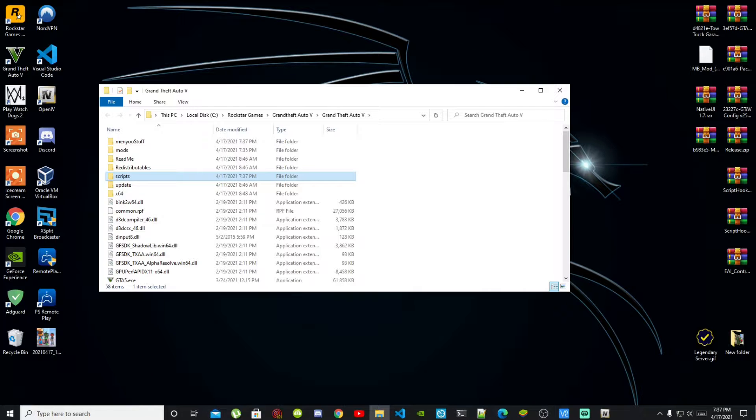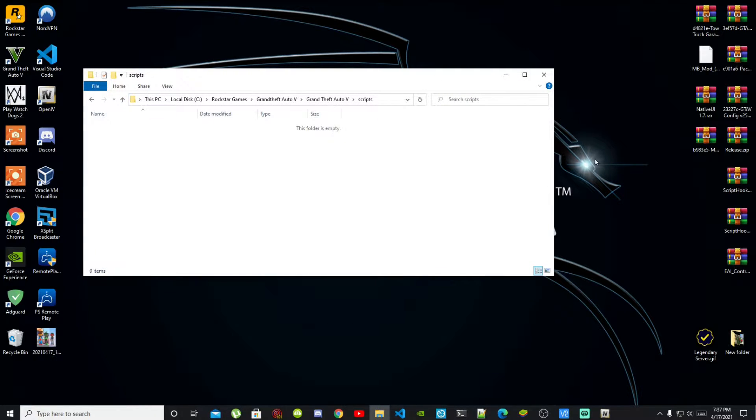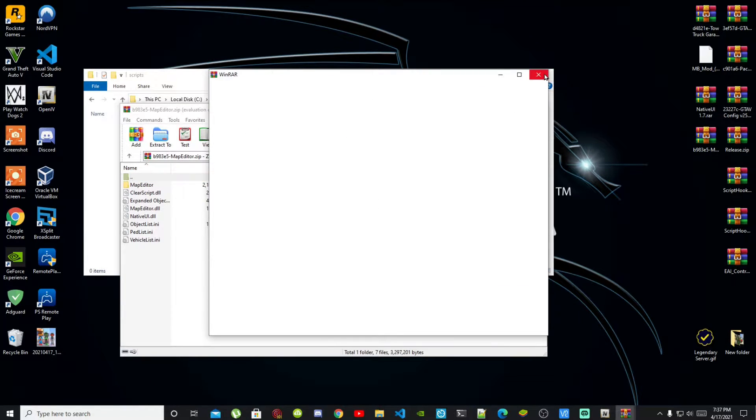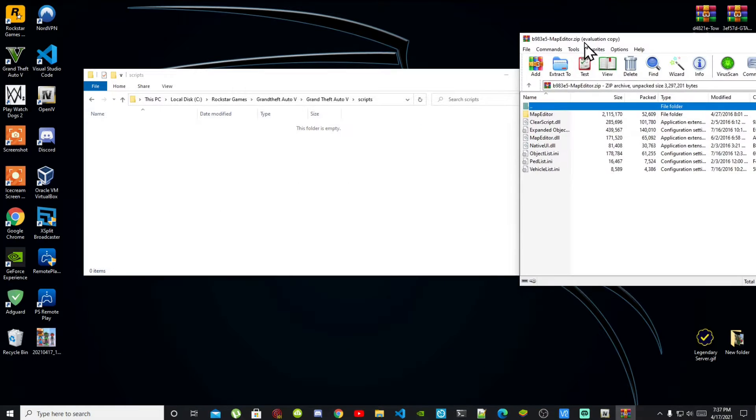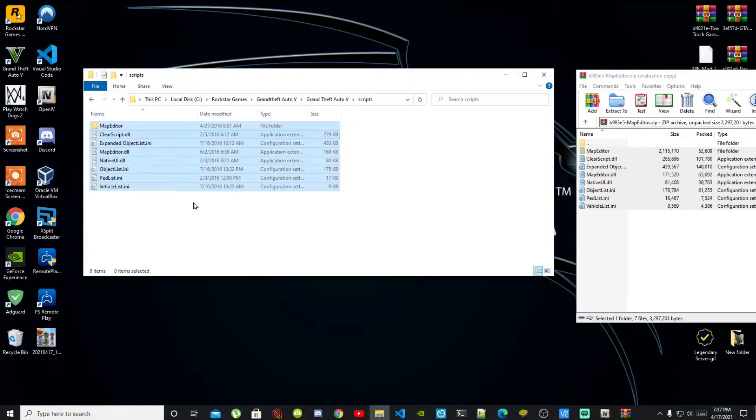Press Enter to confirm the folder name. Now we are going to install Map Editor. Open up your Map Editor extract folder. Inside that folder, select all the files and drag them into your scripts folder.